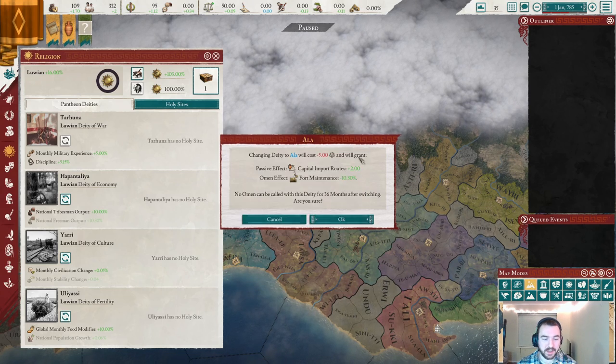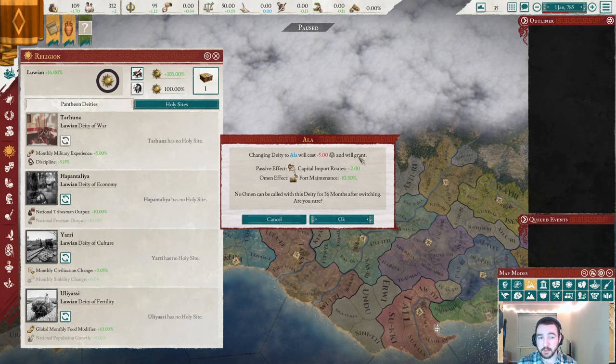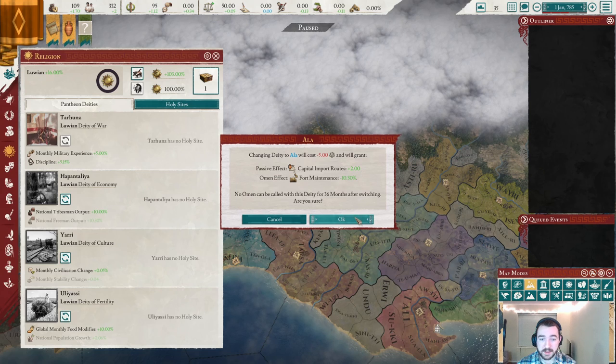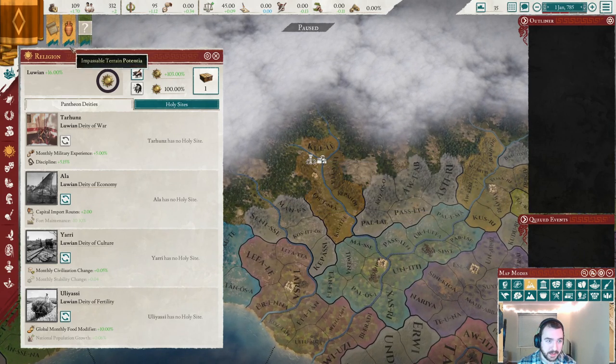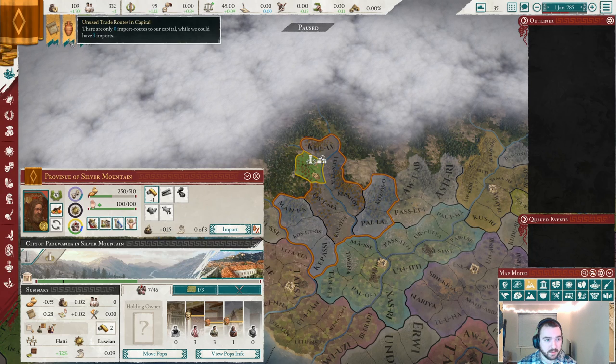As you can tell from my campaigns, I've removed all the starting roads and all the starting holy sites for a more sandboxy experience. So let's switch over to Allah to get the two import routes right away. We have three routes now, so now we can get a surplus — that's pretty handy. One of them is coming directly from Allah.